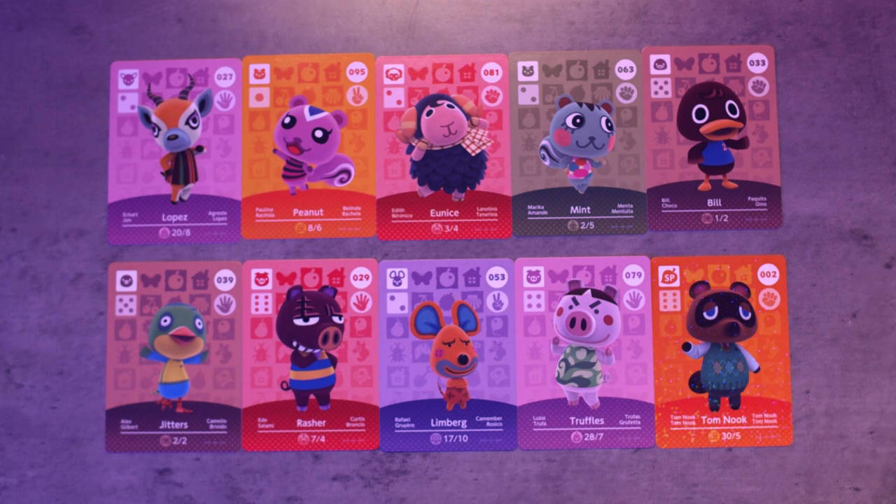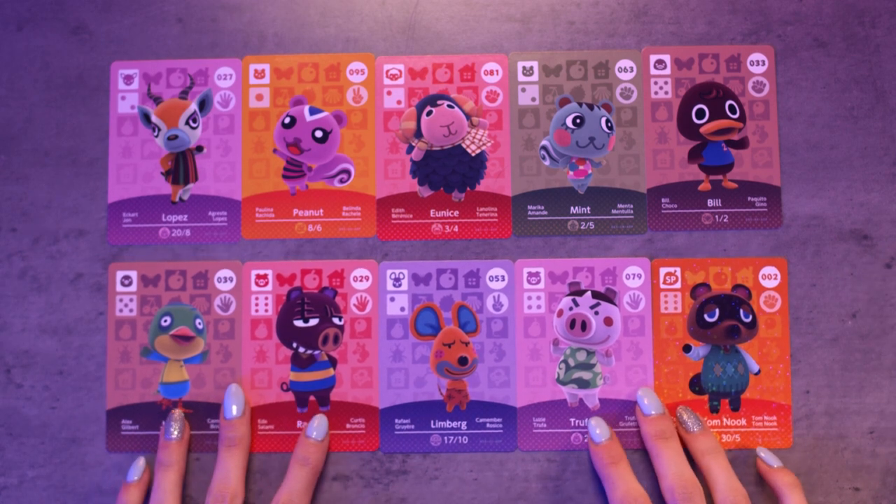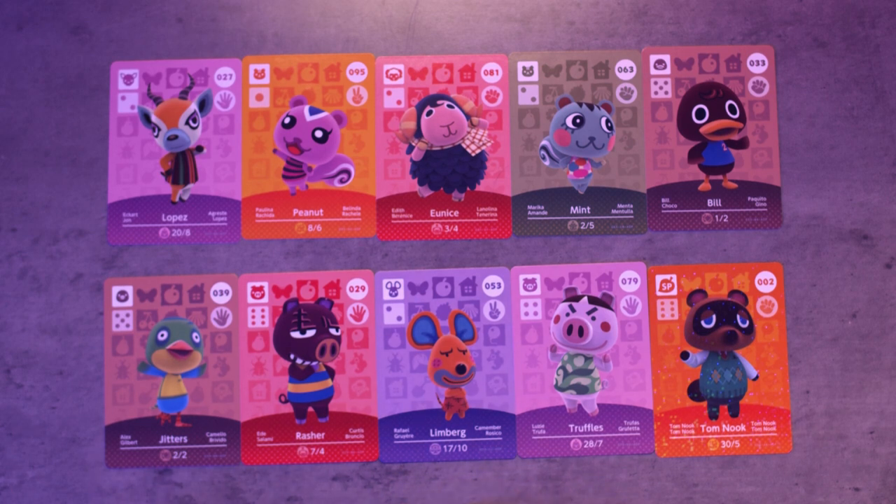I thought I would line up the top five that I like the most and the bottom five I do not like at all. This is my least favorite row. Jitters — I don't really like his eyes. Rasher — no. Limburg — definitely no, he is probably my least favorite out of all of them. Truffles — I don't really like him or the pigs. And Tom Nook — I'm sorry Tom, but I think I already have this card once or twice so it's annoying. Limburg is definitely my least favorite — I cannot stand him. I don't like the stubble he's got going on, or his eyes — he's just a bit scary.